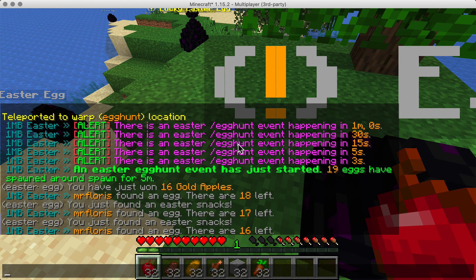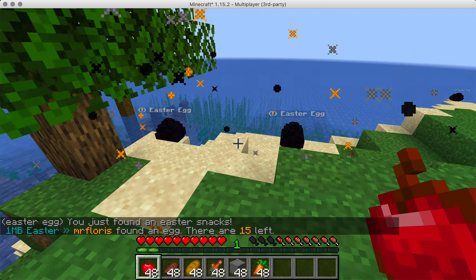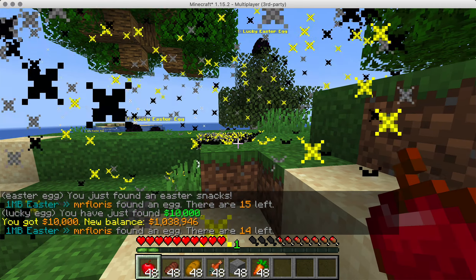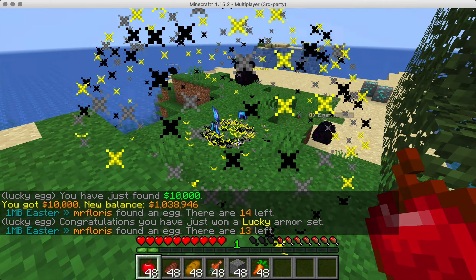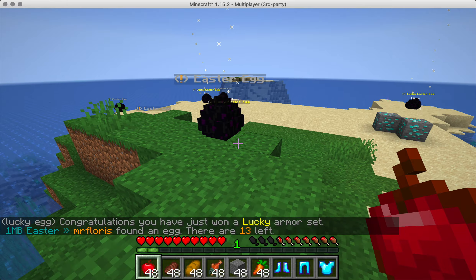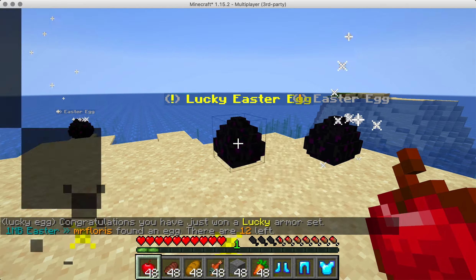In the chat you can see what you have. Lucky Easter egg — you won 60 gold apples. And then to everybody on the server it will say this user found an egg and how many are left, so you can see you're still looking for something. You can hit a lucky Easter egg and see what you get — got a lot of money, 10k, that's pretty good. And some diamond stuff, which is a lucky helmet. Very cool.